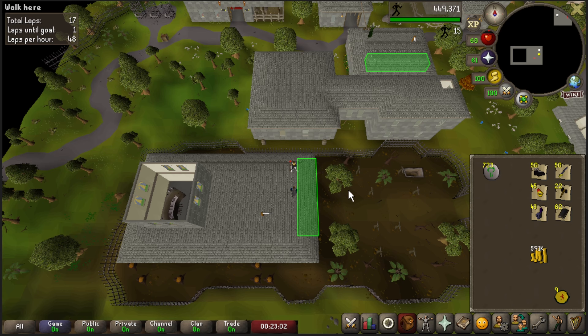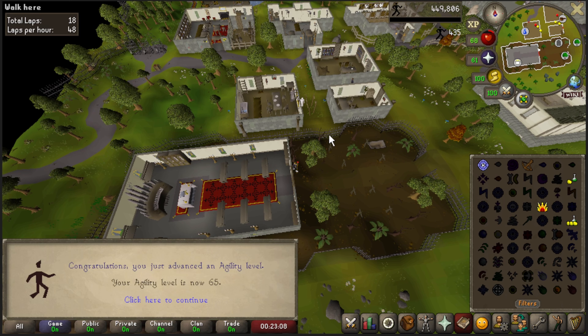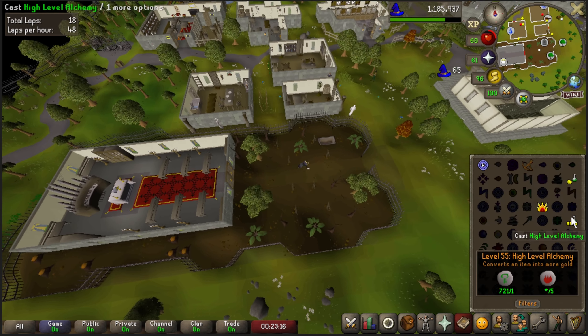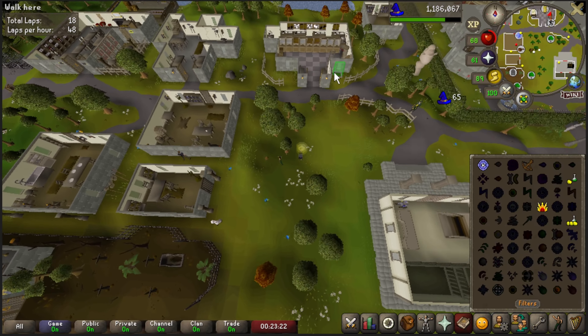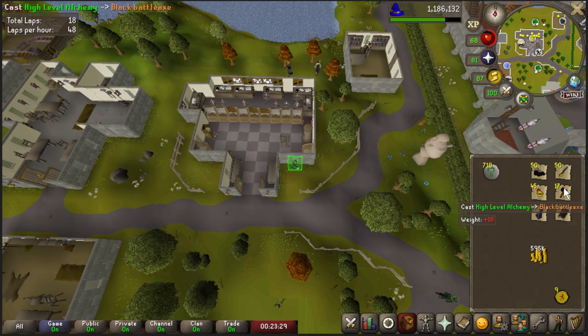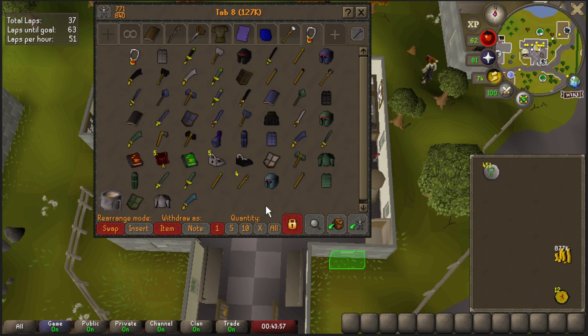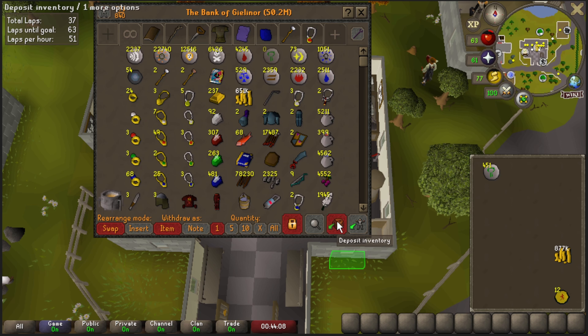Taking a break from the Shades of Morton minigame to do some alching, as we need some more cash. Here we are with a 65 Agility level, which is pretty nice. We need 70 for Song of the Elves, so it kind of just works out. I really didn't calculate this into my initial processing whenever we were figuring out how many levels we'd get, so every little bit of these agility levels are going to help us along the way.